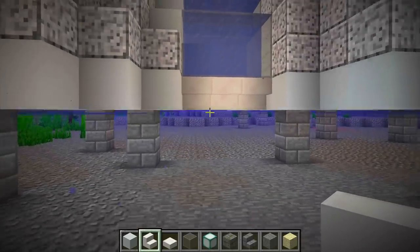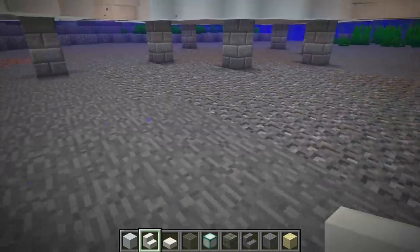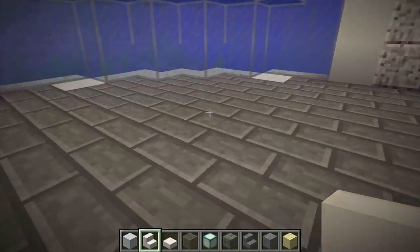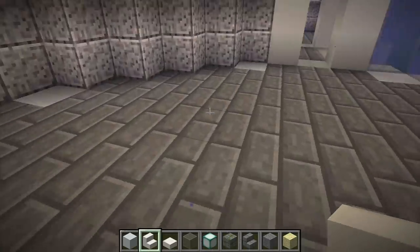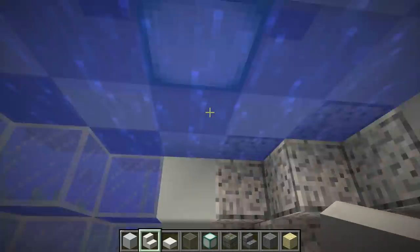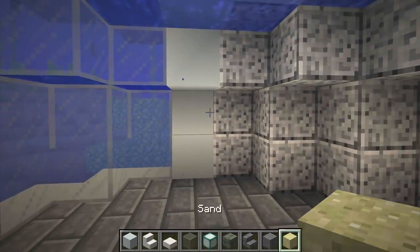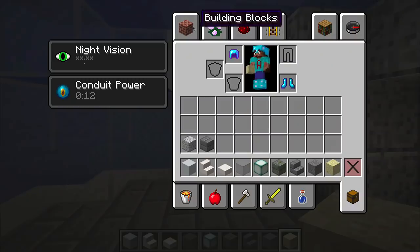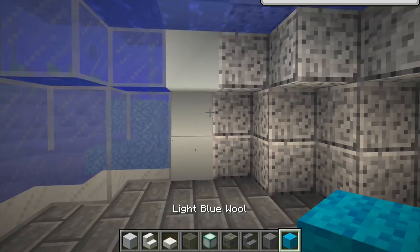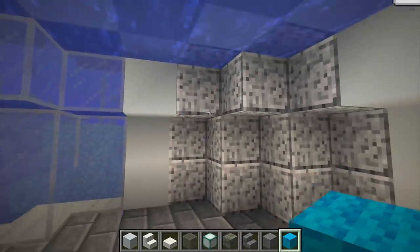Now we need to decide — are we going to have an entrance other than the moon pool? The moon pool is great; we can come up and get into the whole system by coming in through it. I like that, but do we want an additional door? I'm going to decide later, because what we've got to do now unfortunately is drain it, and draining is going to take some time.